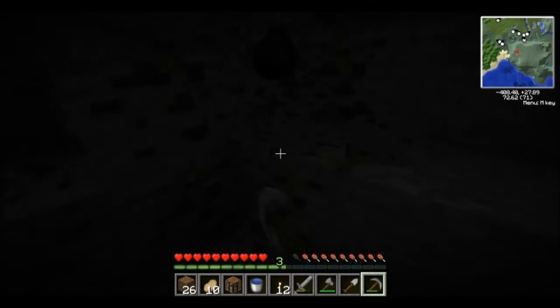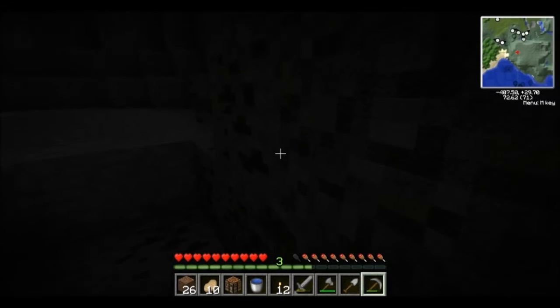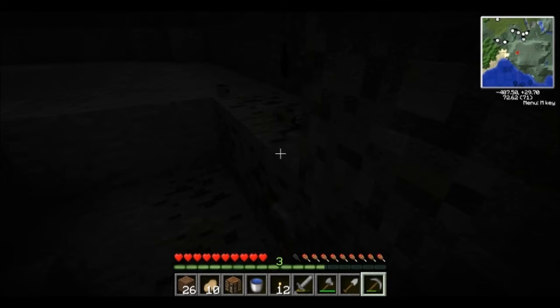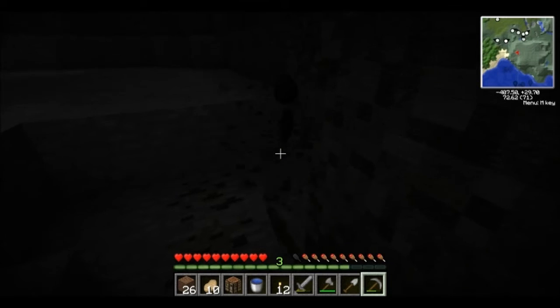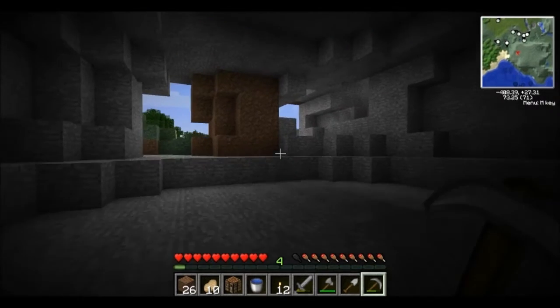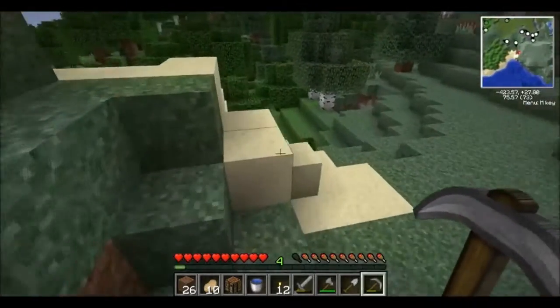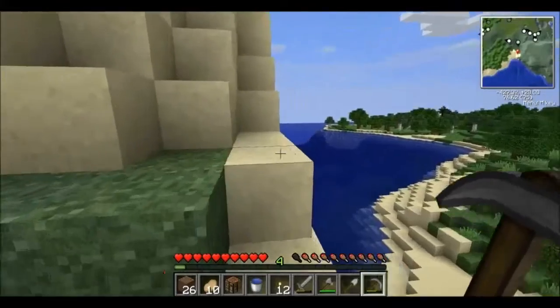Pink sheep spawn at a rate of a million to one chance — very, very rare. Since playing beta 1.3, I have successfully found three of them in all my hours of Minecraft. The latest one was found in this recent snapshot, version 1.51.